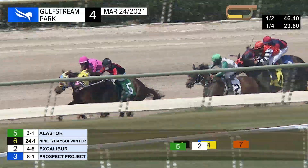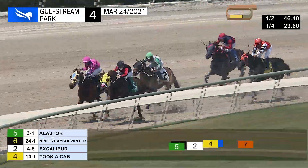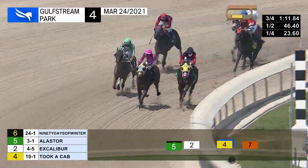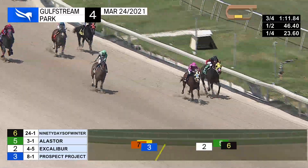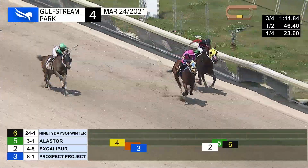Five sixteenths from home. 90 Days of Winter up to challenge for the lead. Alistair tries to cling to him. Excalibur comes alive and is angled to the center of the racetrack to make up some ground. After three quarters, 111 and four. 90 Days of Winter has the lead, as Excalibur floated very wide off the corner. Down at the inside, Alistair, as they come to the final furlong.